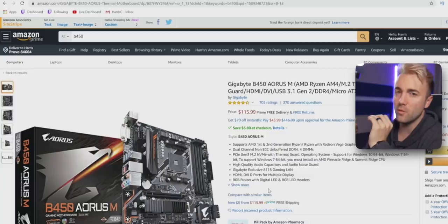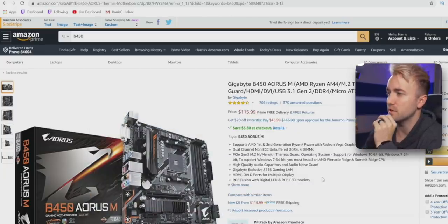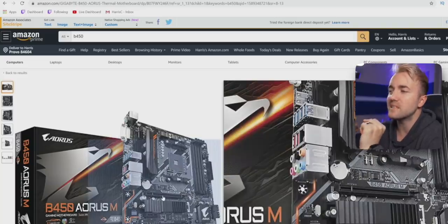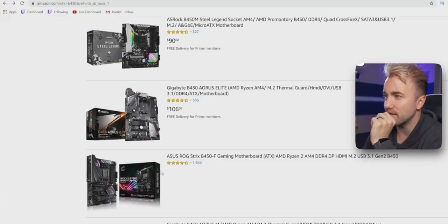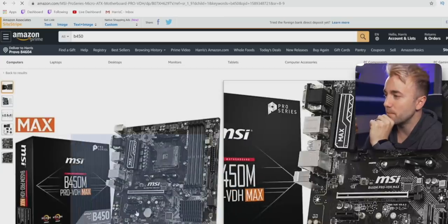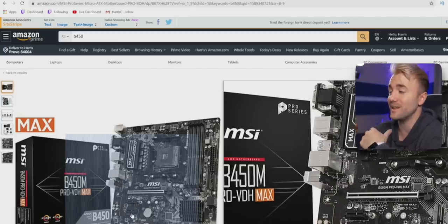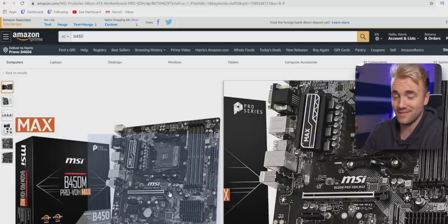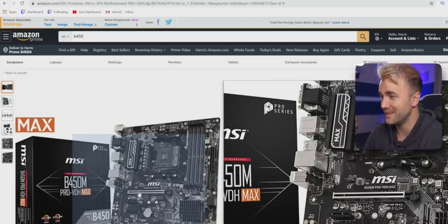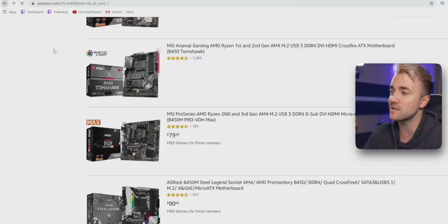Here's one I liked at a decent price. It's got four DIMM slots, dual channel support, and I like how the PCIe slots are placed. A cheaper board kills me because your GPU is going to cover the first slot, maybe even the second — on a micro-ATX board you've got almost no room left. Since this is a gaming and streaming PC, you really want to be able to use those PCIe slots for things like capture cards.